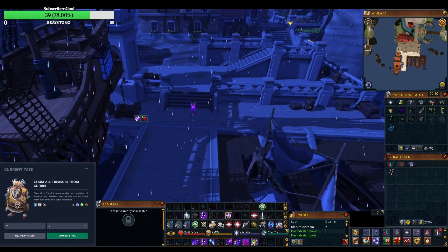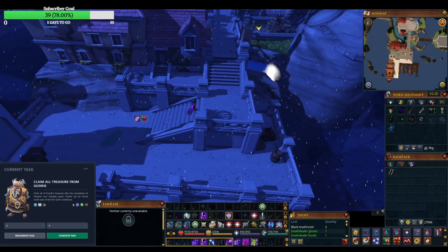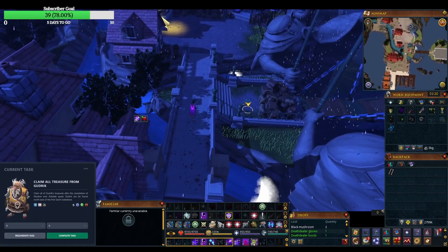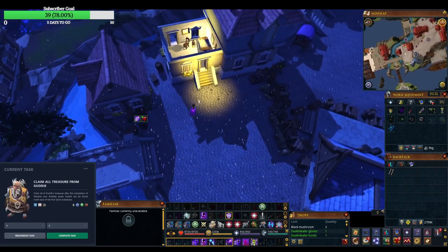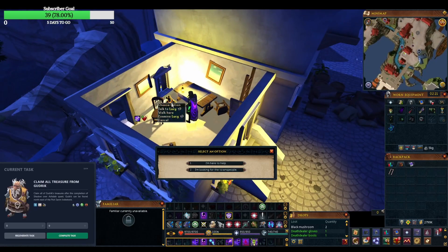Basically, Gudrik tells you, hey, there's a problem on this island, go check it out. And you show up in what is basically the prototype of the City of Um, I think, with the fog, the rain, the general eeriness. You find somebody hiding in a house - the door's open. One of the cool things with the quest is that the camera pans are frequent, and I actually like that as a quest feature. I think it kind of pulls you in. I wish more quests did that, frankly.